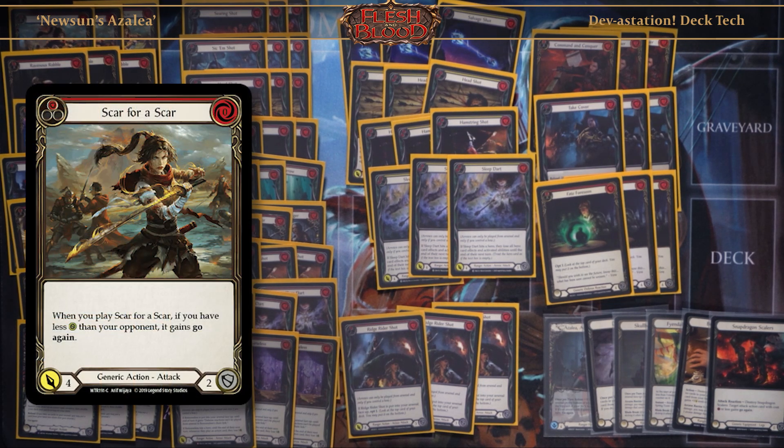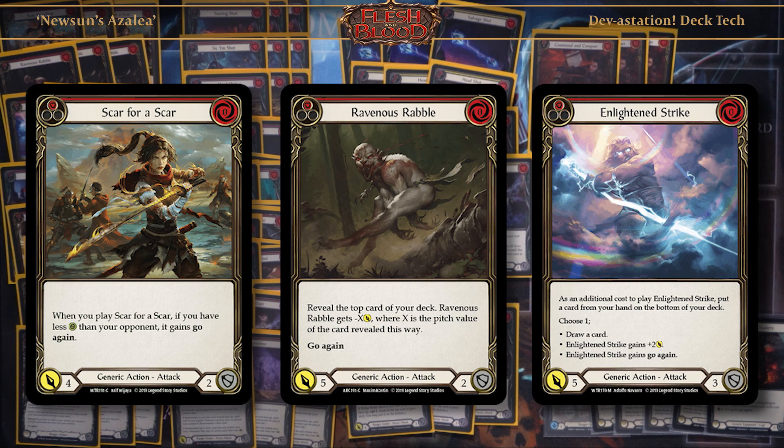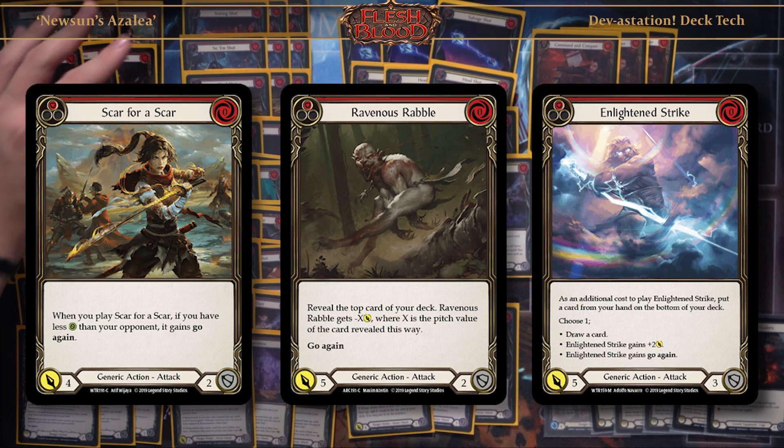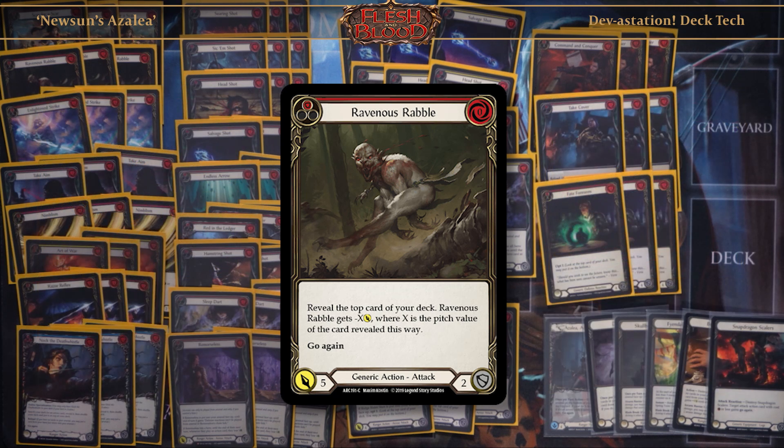For my main deck, I chose to run Scar for Scar, Ravenous Rebels, and Lightning Strikes. These are my generic attack actions that are the most impactful in my deck — the ability to go again, attacking for four or five to pressure my opponent, and then leading up with another arrow.